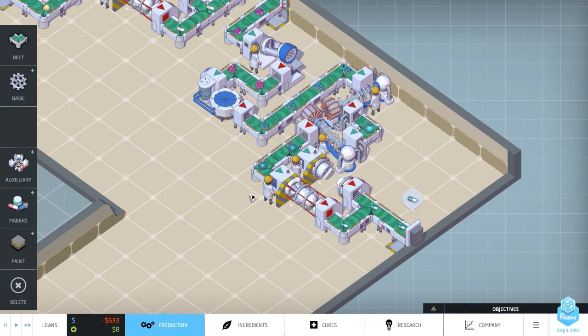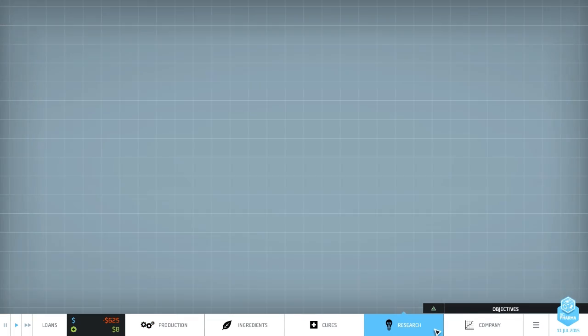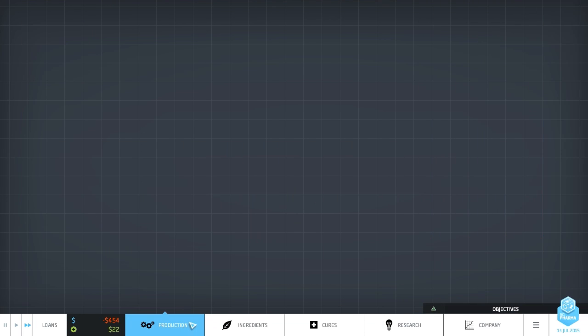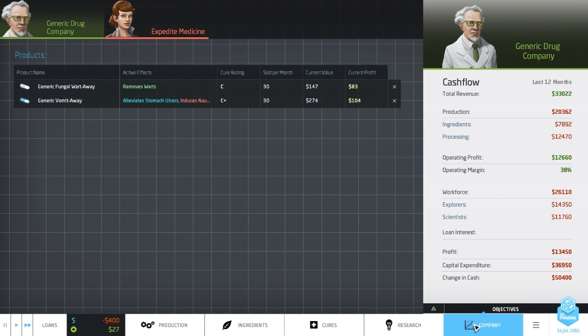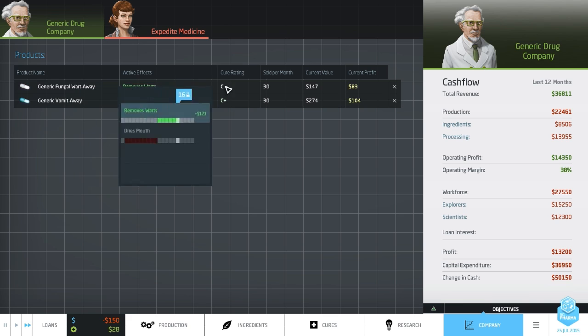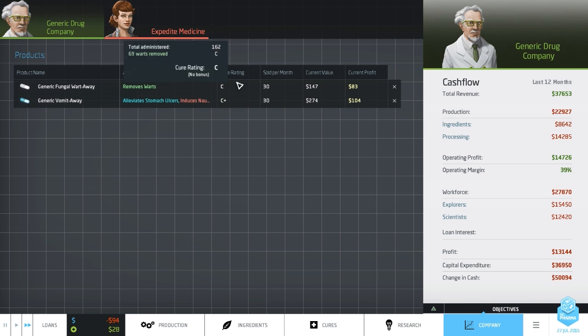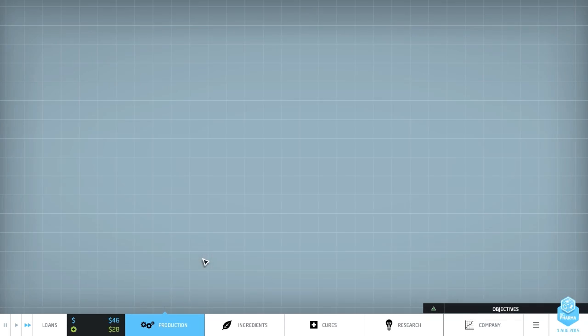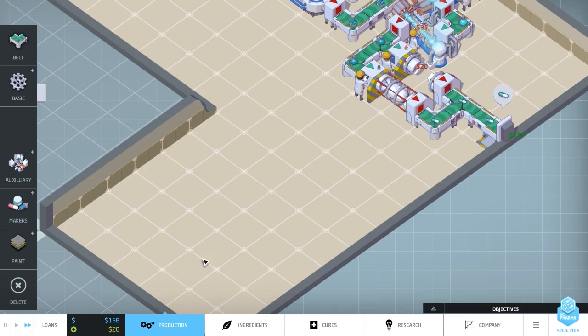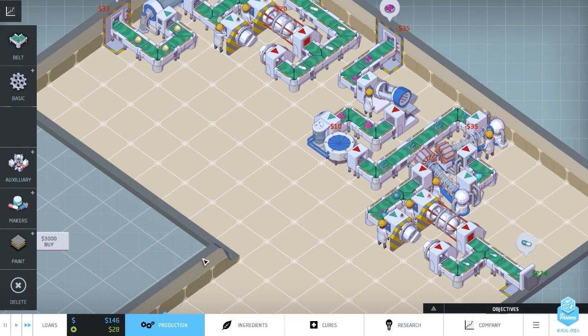We're currently making 8 a tick which is not very good, but hopefully my research will complete soon. There we go - I'm going to upgrade our pill printer again, so we'll receive more money. We're on 15... 18... 22. It will change based on what they're selling as well. They're only selling the remove warts drug, which is not very good, and they've got pretty much the same thing on the market. They're actually selling more than me! But I am unchallenged in my alleviate stomach ulcers drug, so we are making cash now.